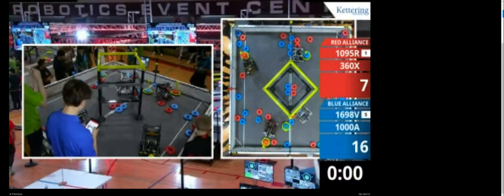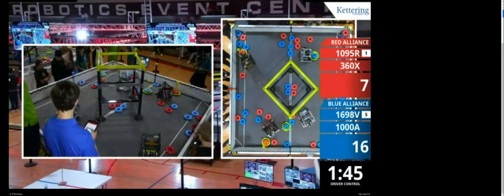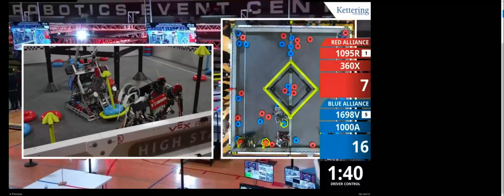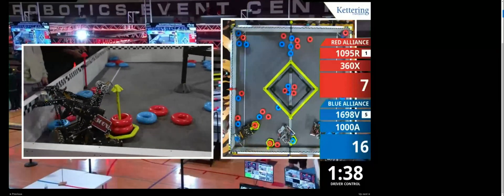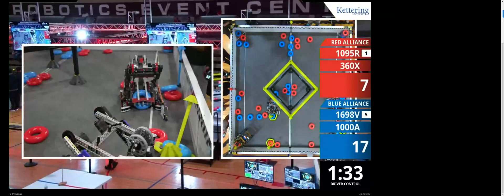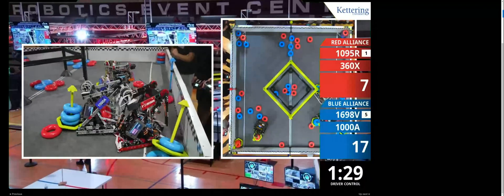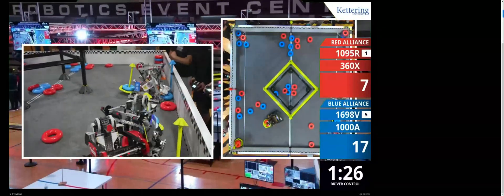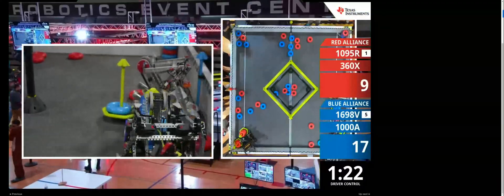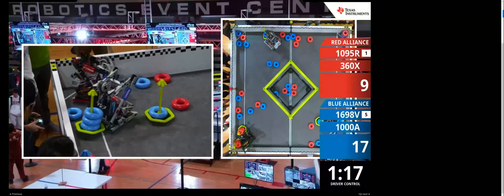Blue wins autonomous. We're going to start driver control in three, two, one, go. 1008 Foothill Robotics immediately goes for that positive corner, clearing out that red ring. On the other side, Running Back is trying to get a mobile goal but looks like they may be having some issues. 1698B Power Beans is trying to intake — their intake wasn't grabbing at first, but they're able to do so and score. 1008 is trying to go for a positive corner but Running Back is blocking them.